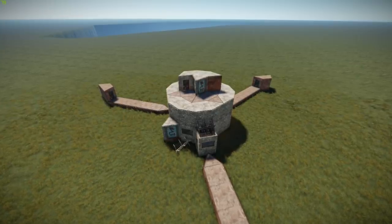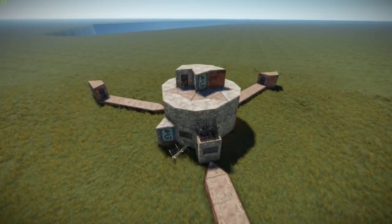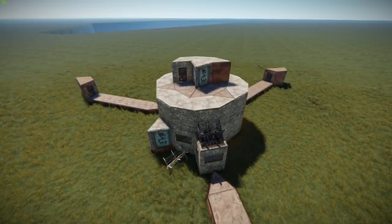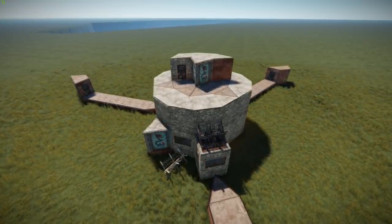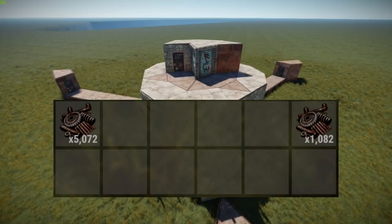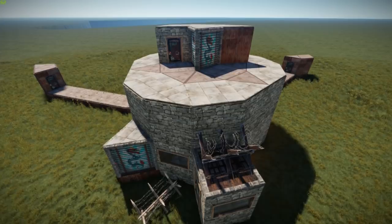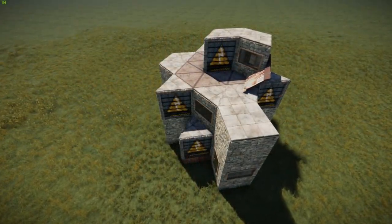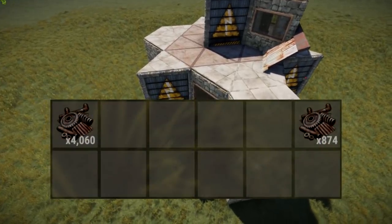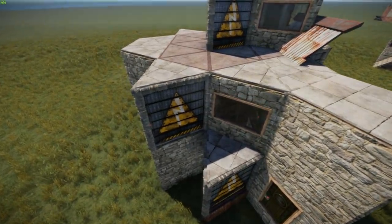Beyond comparing design alternatives, these scrap prices give us the means to compare the cost and upkeep of whole base designs. Let's look at the build cost and daily upkeep in scrap for some of my most popular builds. The original Frustrator V2, the most well-known mainbase on my channel, would cost the equivalent of about 5k scrap for the build and 1k scrap for the daily upkeep. Using it as a baseline, the Aggravator — designed to be a cheap version of the original Frustrator V2 — turns out to be only 15-20% cheaper, at about 4k scrap for the build and 875 scrap for the daily upkeep.